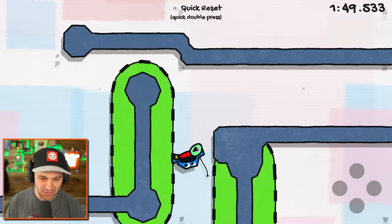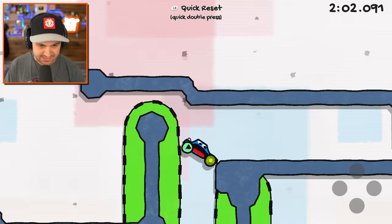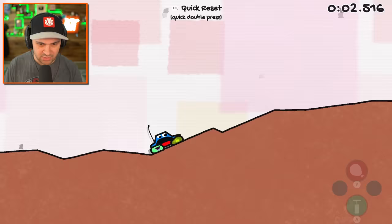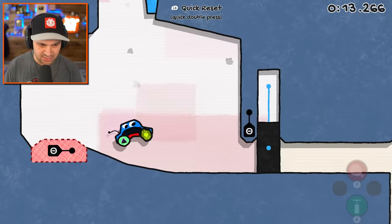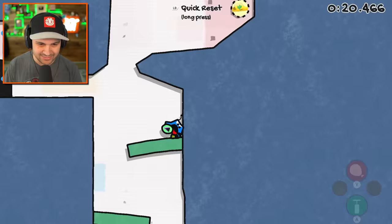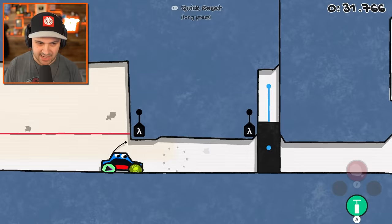Oh my gosh, this is so complicated for my brain. I can do this. Yes! There you go. This game's awesome. One more level and then we have the boss, I guess. I feel like I'm going into like a mine or something. We'll open the door. Then you just need to go fast enough to get through. Whoa, did you guys see that? It was like a desert or something. Maybe it's a portal to another world. I see what I need to do — I have to block this in order to activate this button.